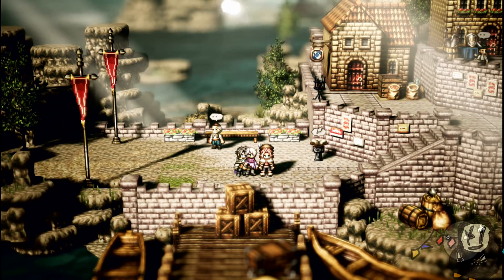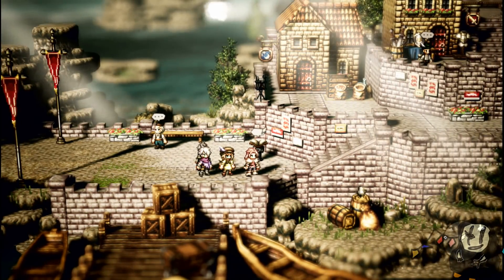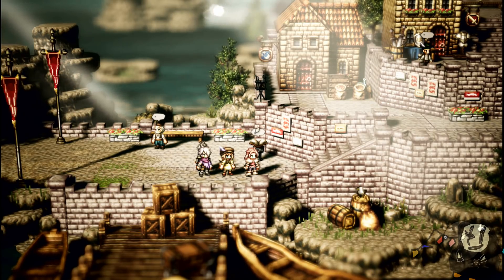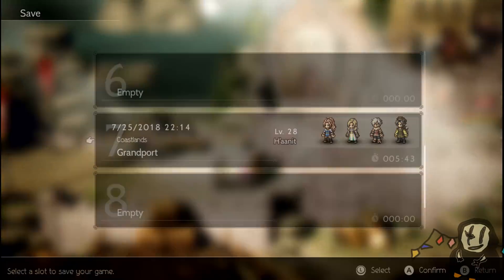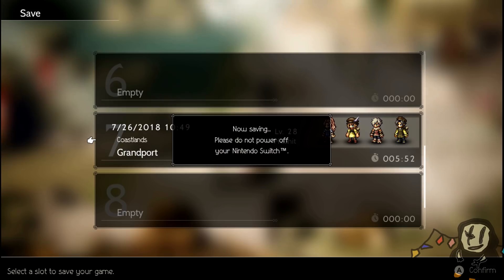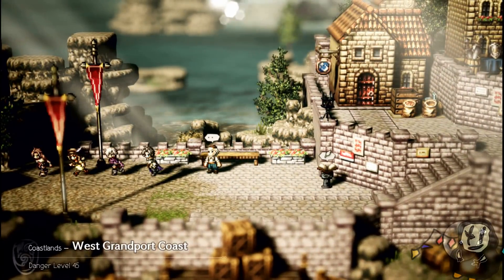Most of the time Cyrus is going to be dealing the finishing blow, and the stronger Cyrus is, the better. Sometimes you may not want to use reviving if Cyrus is high level. So we're going to go ahead and save the game — this file is just under six hours of gameplay — and then head out to start training on the Kingfishers.